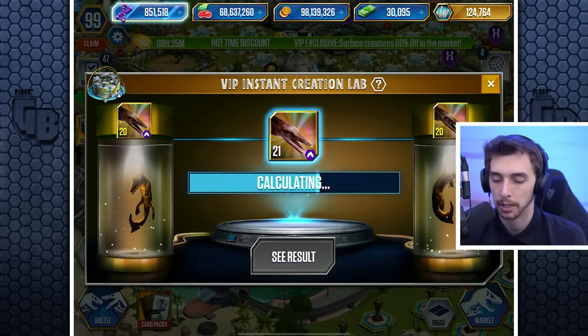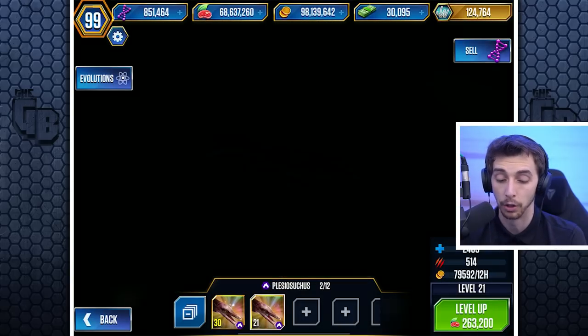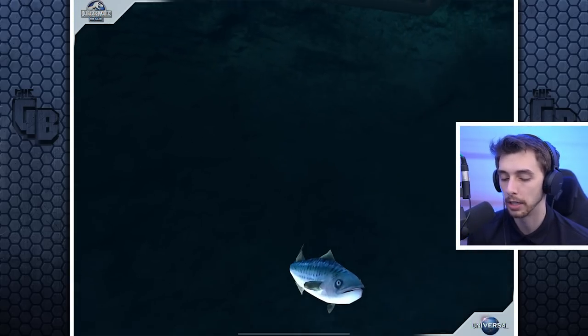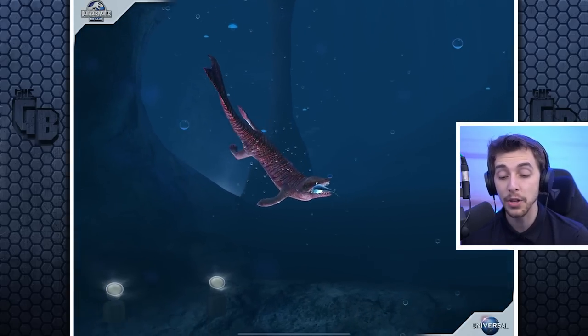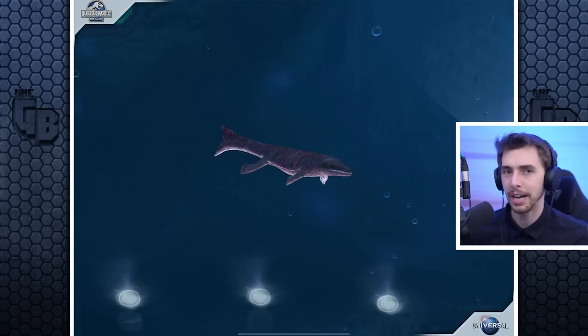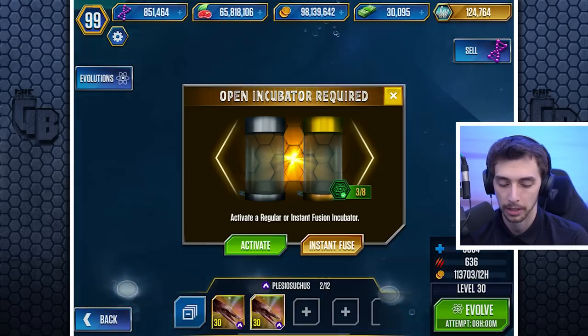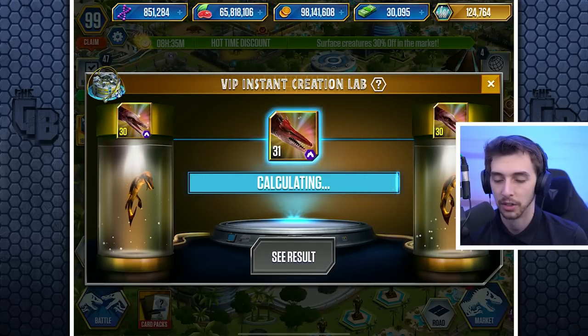We've got a level 30 — we'll instant fuse, saving the most bucks on the final evolution because that's the one that takes the most chances and costs the most bucks. There's also a new VIP event going on right now, and the Kraken is also in the game at the moment. We'll evolve this, instant fuse — 180 bucks — done.